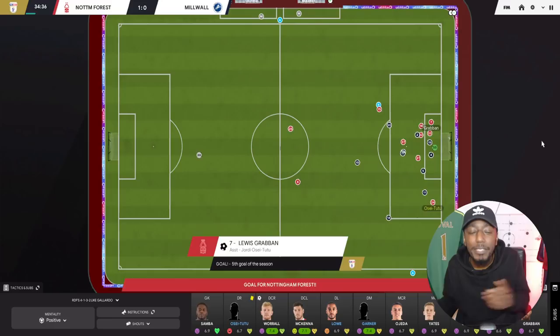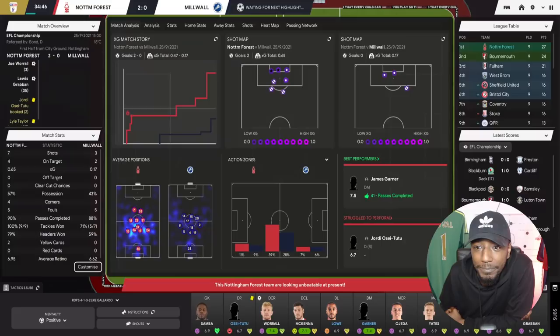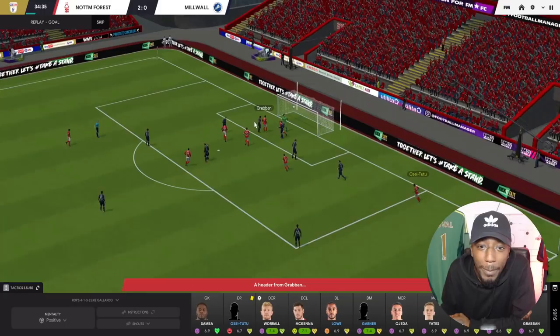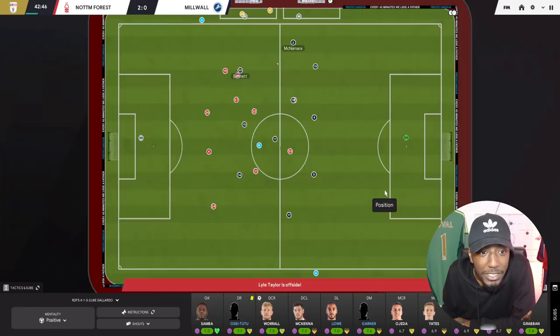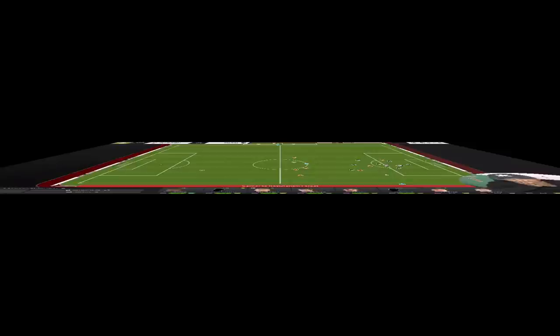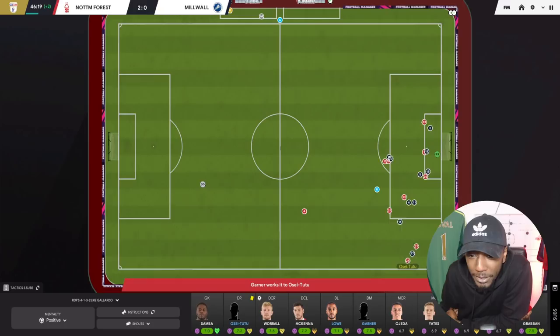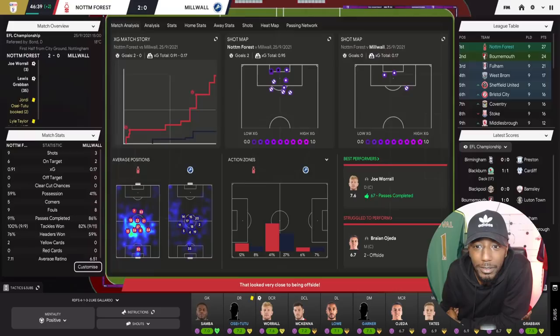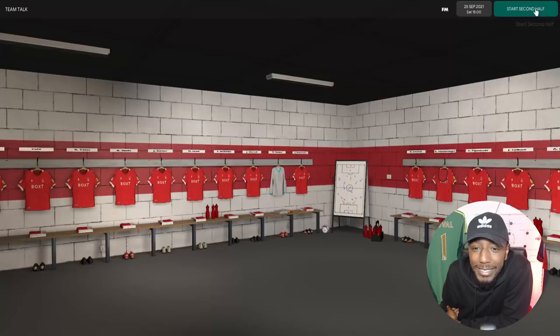Ghana, Yates, Taylor — out to Tutu. He gets to the byline — Lewis Grabban — and it's two-nil to Nottingham Forest! You can see Taylor puts the ball out to OC Tutu; as we said in the analysis, the fullbacks are going to be free. He puts the ball into the box, Grabban beats Ferguson in the air — two nil to Forest. Immediately after, Taylor misses another easy chance at the back post though it was offside. Forest are stamping their authority. That's two nil at half time.